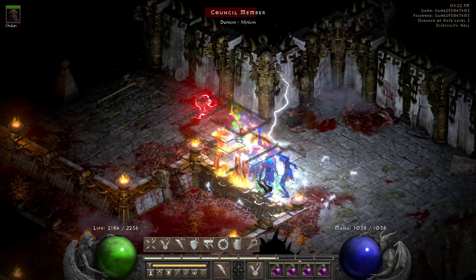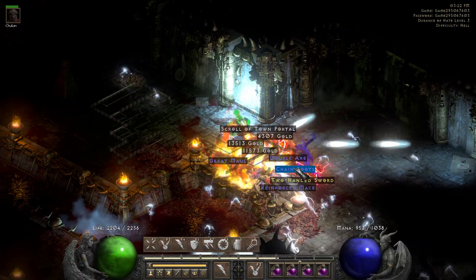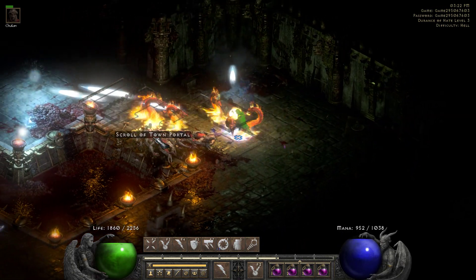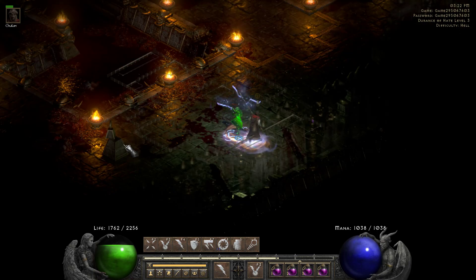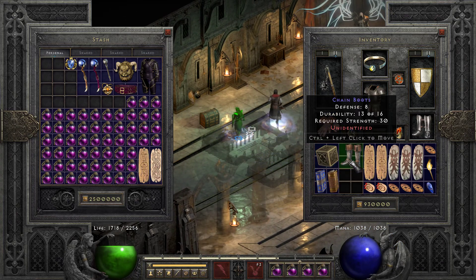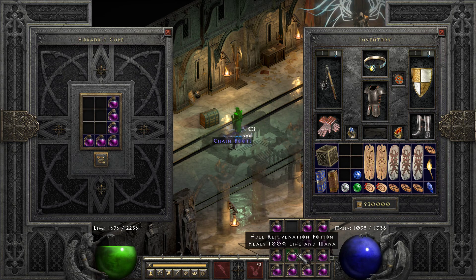Sometimes you'll get a Lightning physical immune double immune. Just usually Static them into a wall and let my Merc kill them — no big deal. If it's getting to be a little bit of a challenge just by how long it takes to kill, I'll just pass.